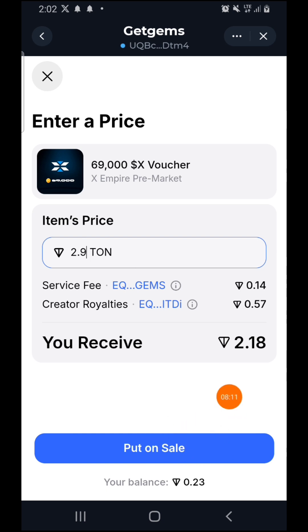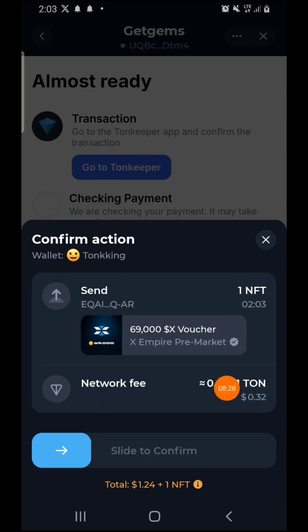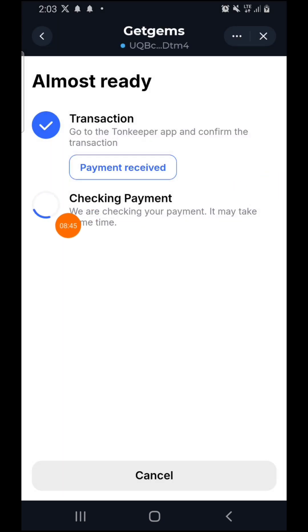So 2.18 TON is the amount you'll receive in your wallet. Press 'Put on Sale.' Once you press it, you'll be directed to your TonKeeper wallet, and they will charge 0.32 TON from your wallet. Confirm the transaction. This is a live video showing how you can sell your NFT — this is how I also sell NFTs that I buy from my members or anyone else.